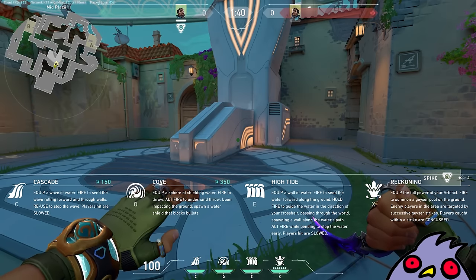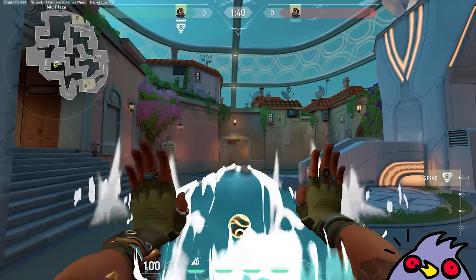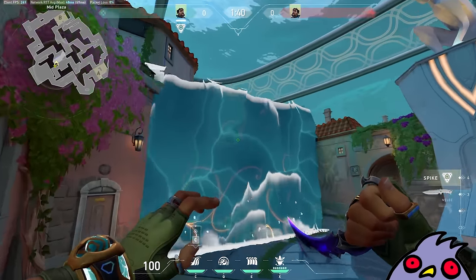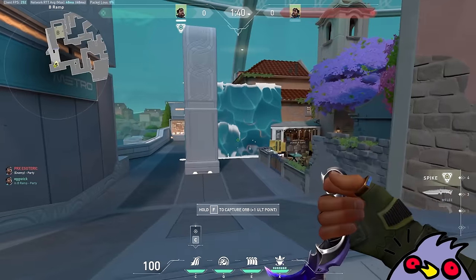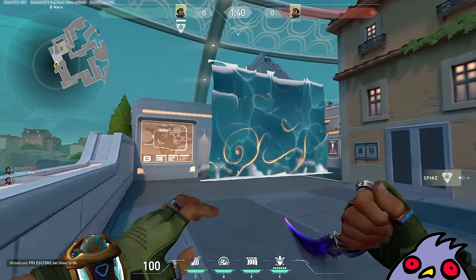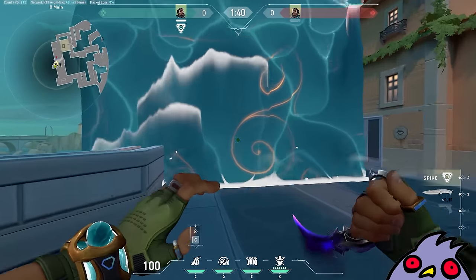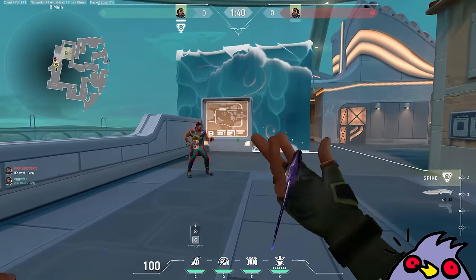So you have Cascade — equip a wall of water, fire to send that wall rolling forward through walls, and reuse to stop the wave. Players hit are slowed. Very interesting. Let's see how far this goes. I'm just testing the abilities right now. This thing goes pretty far — wait, let me see if I get pushed by this. I think you just get slowed.